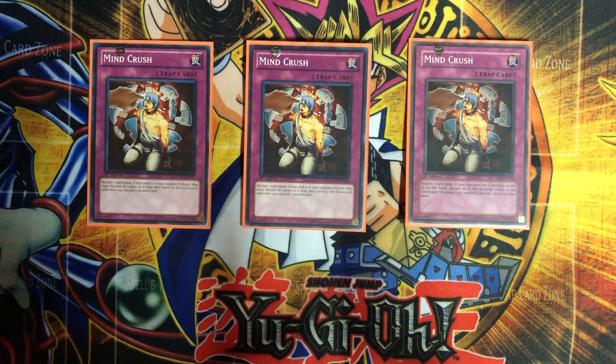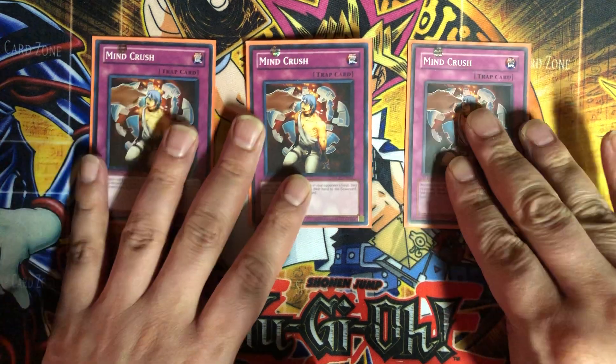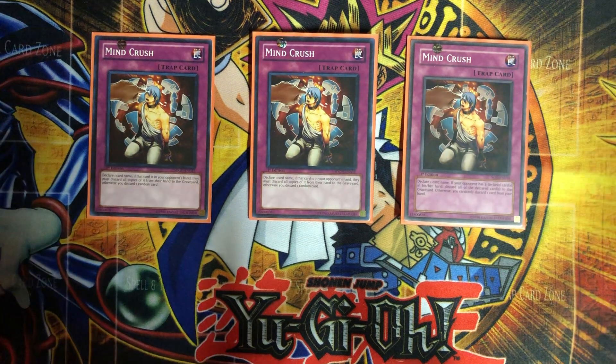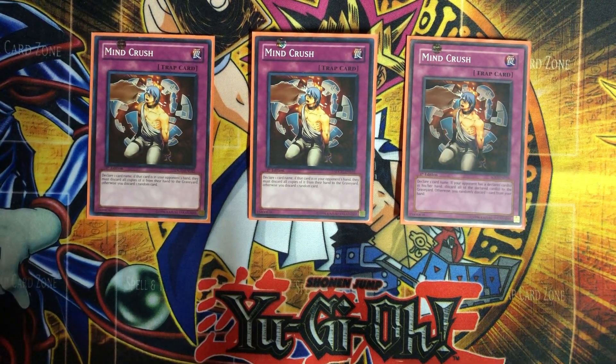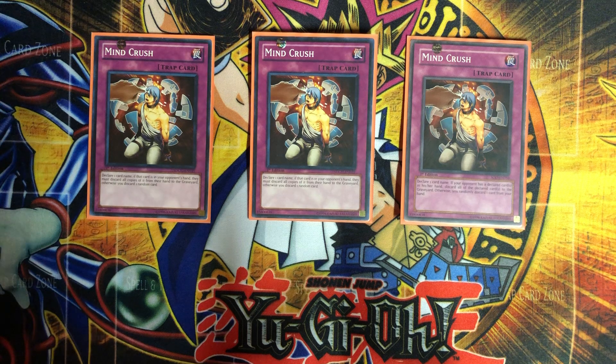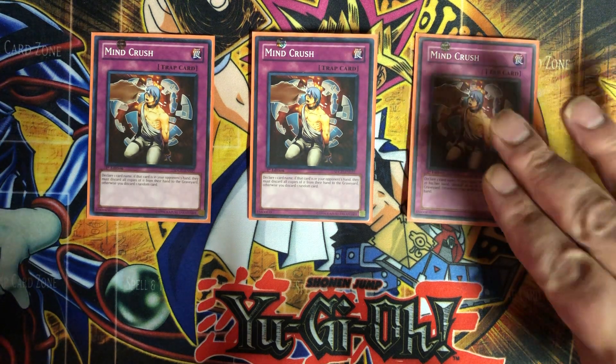Hey gaming fans, today we have another Yu-Gi-Oh deck profile for goat format. I called this deck 'Mind Crush.' The deck is all about always seeing what's in your opponent's hand, then taking advantage of cards like Mind Crush, where you declare a card name and they have to discard all copies of that card to the graveyard — otherwise you discard a random card.